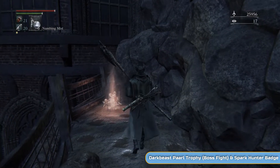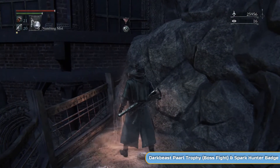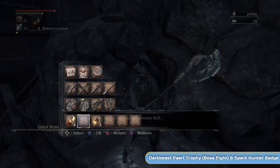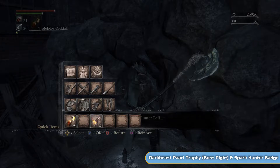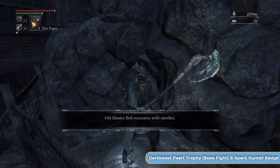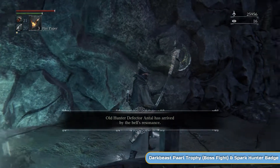So I'm going to quit out and do a backup — it's up to you if you want to do the same. It saves the run back and saves on getting more fire paper and stuff. You can buy fire paper from the bath messengers; it does get more expensive as we go through the game, so be aware of that. It's not essential for this one anyway, but I'll just use it.